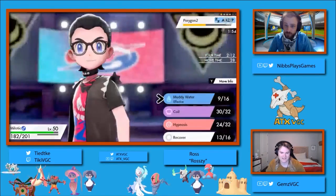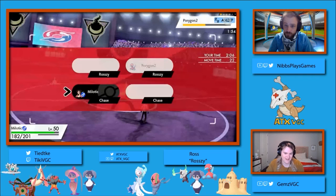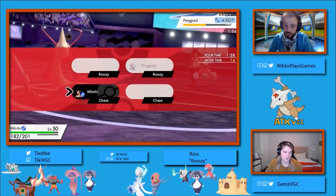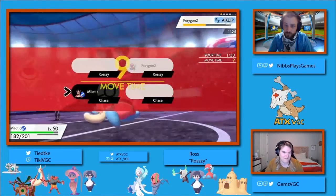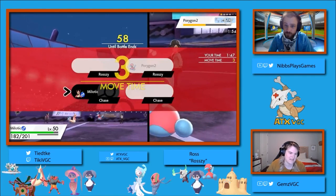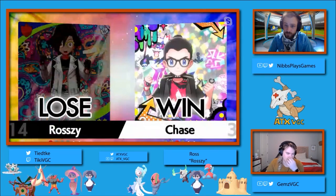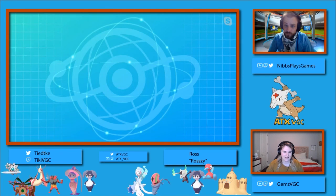Chase going ahead and putting Porygon 2 to sleep, adding a little bit of insult to injury, not allowing it to get a Recover off. In that position it might have been slightly better for Rozzy to go for a Recover. Chase is in a better position in terms of Milotic's HP compared to Porygon 2's. Hey there — do we have Nibs back? Hello, I am back! We're missing your video. Chase is just going to effectively be able to timer stall this game. He has over a minute and a half of his time with only 60 seconds left in the battle. Rozzy went ahead and forfeited — that takes the set 2-1 to Chase.